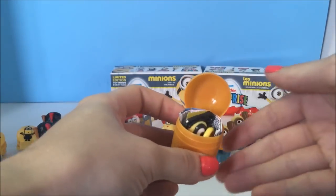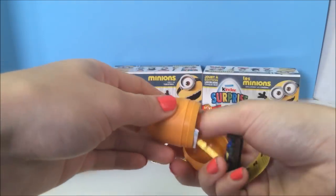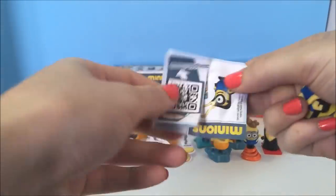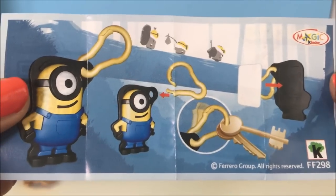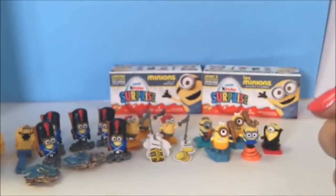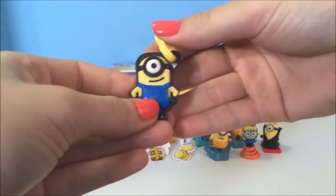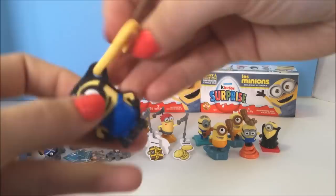Looks like we got something different. Oh, we got this little keychain — that's cute! Here are the pieces. This is what it looks like assembled — you just hang it on your keys from here. It's really neat.